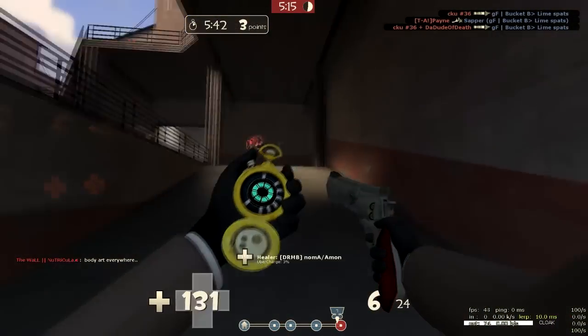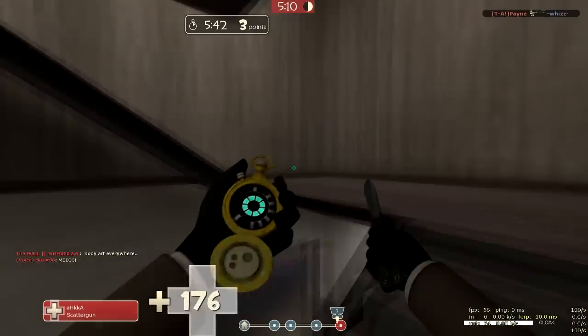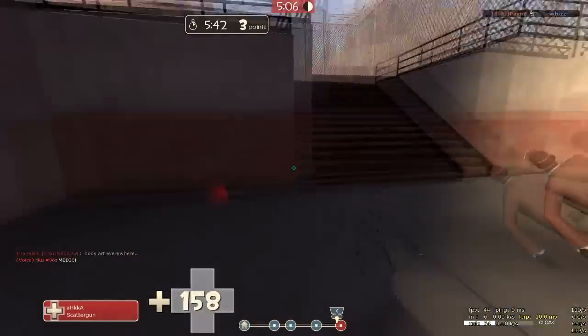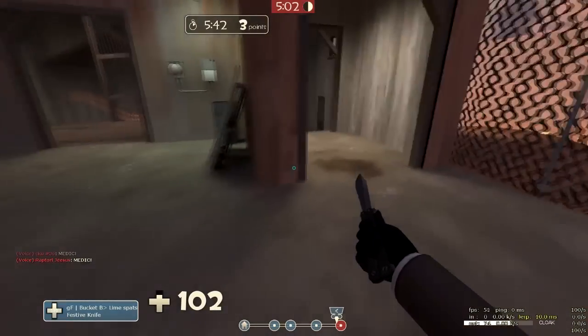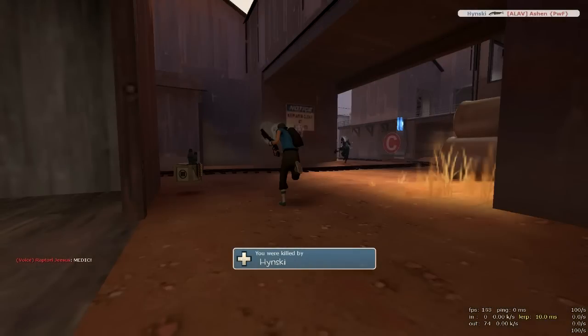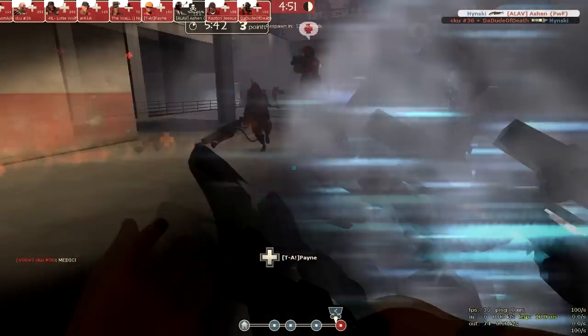Same situation. Disguise as friendly, run out with a dead ringer. You should always try to disguise as a friendly when you're using the watches. Here was my fatal mistake - I disguised as a scout, then tried to change. I basically disguised as a friendly, got shot by the sentry, accidentally uncloaked and died again.